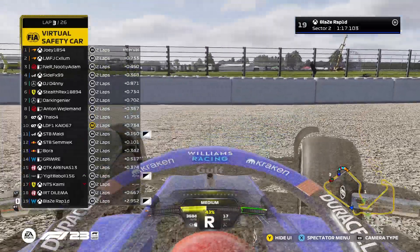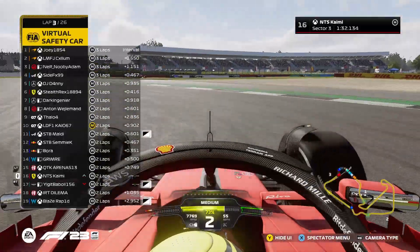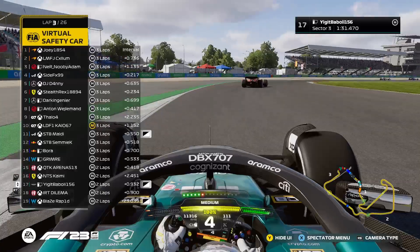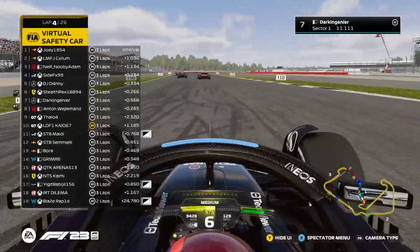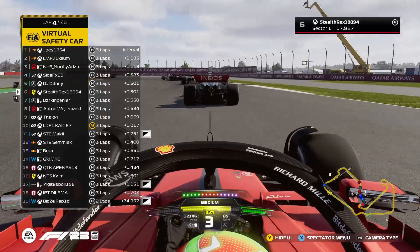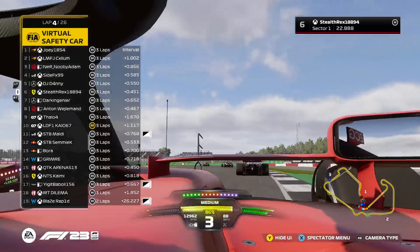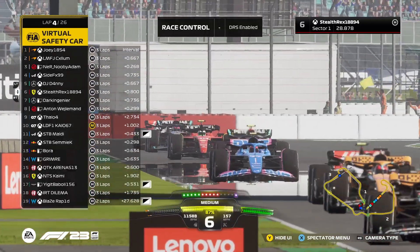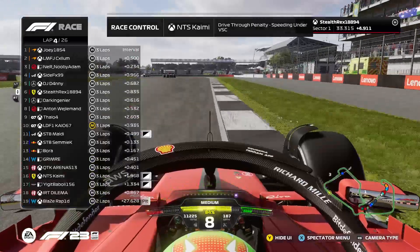Yellow flags - and he's in the barriers! It's going to be a Safety Car. It's a Virtual Safety Car - somehow someone has managed to get on top of the barriers. There's a confusing situation here. It neutralizes the field. DRS enabled as they keep going. The Safety Car is coming back in.